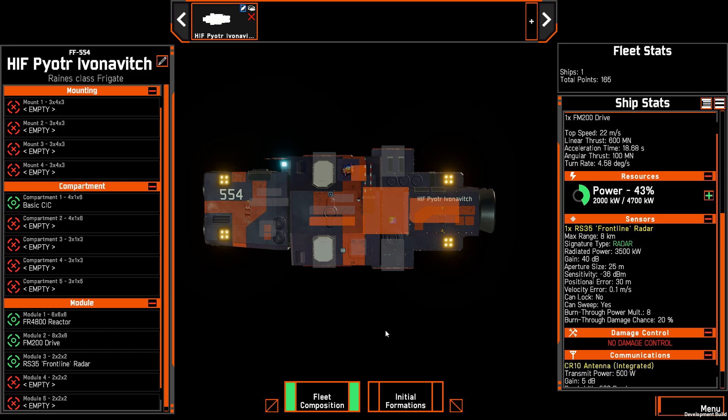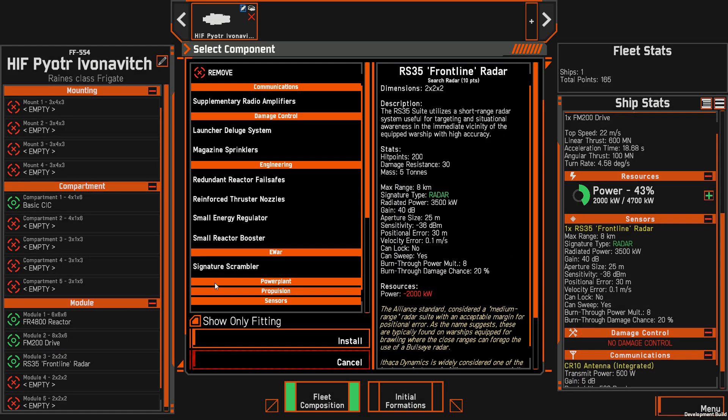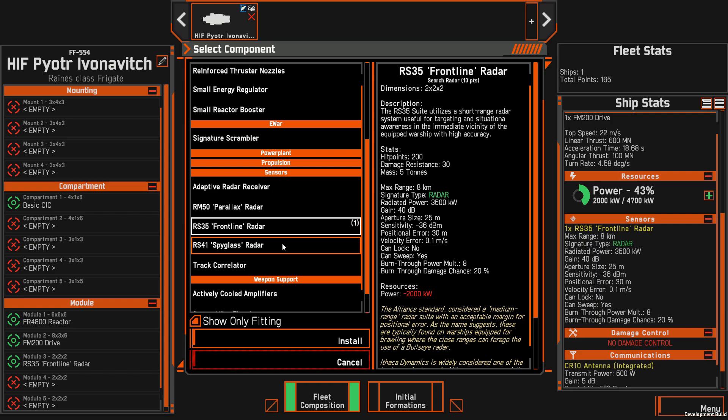The first thing we need to do is modify this ship so that it is actually a spotting ship. We come already equipped with a radar — the RS-35 Frontline Radar. This is a good radar. Don't take this video as me saying to replace all your radars on all your ships. Do not do that. The Frontline is very, very good. There are three radars: the Parallax, the Frontline, and the Spyglass. The Frontline has an 8 kilometer range and reasonably good track. It lets you sweep, which is an important tool to break through jamming, and you can fire at the tracks it has detected, though you won't hit all the time.